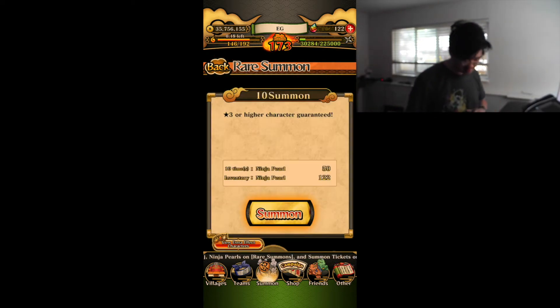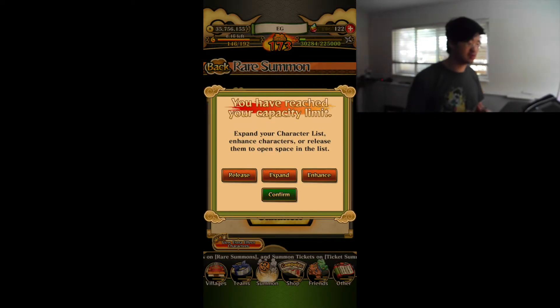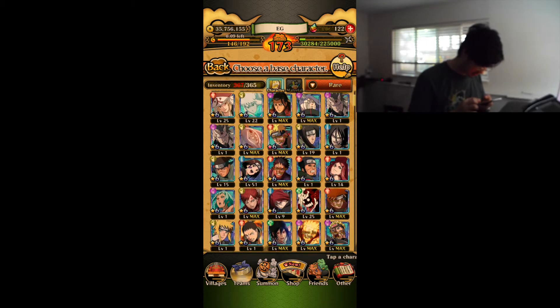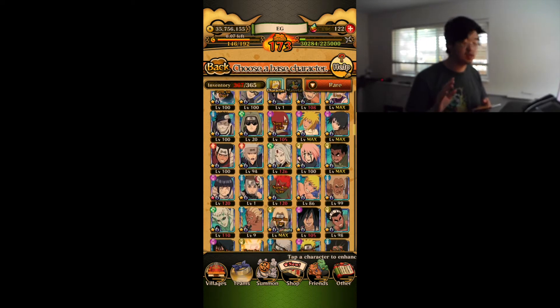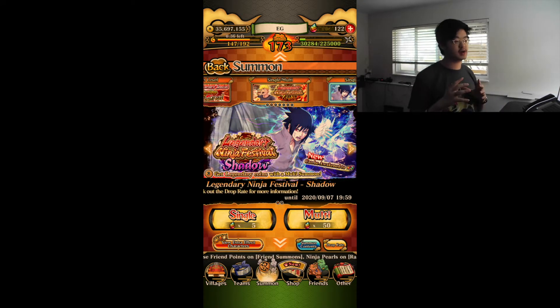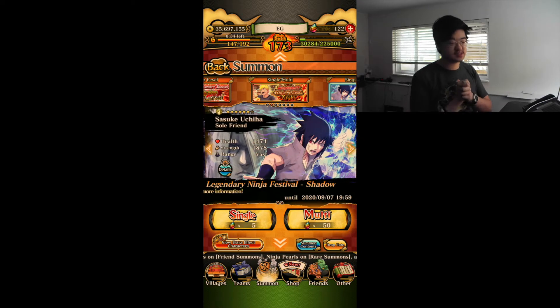Let's go for Sasuke. Let's see what we got here. Apparently I need to get rid of some characters because I'm always seemingly full of characters. I'm just gonna be right back guys. Alright, we're back at it — I got rid of some characters and now I can finally focus on this summon.